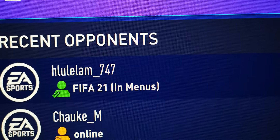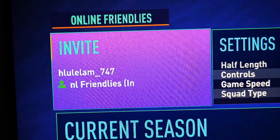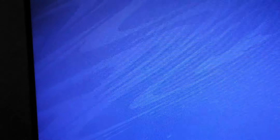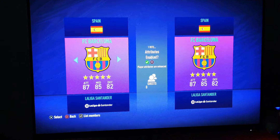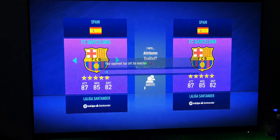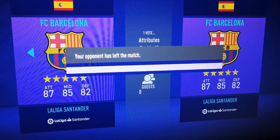Right now I'm about to send my friend an invite to play FIFA. I'm on the Telkom internet. As you can see, it says 'your opponent has left the match.' So now let's switch to the unrestricted settings.